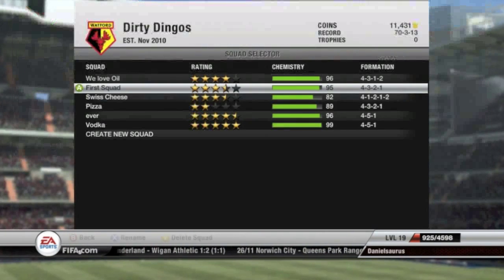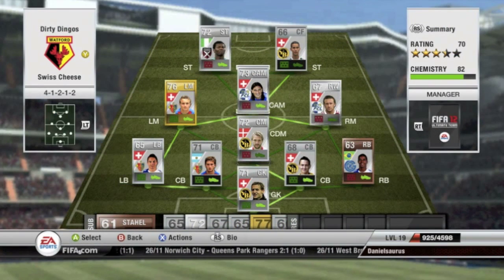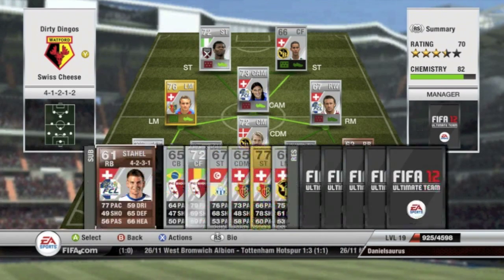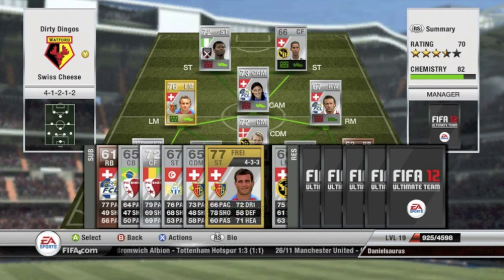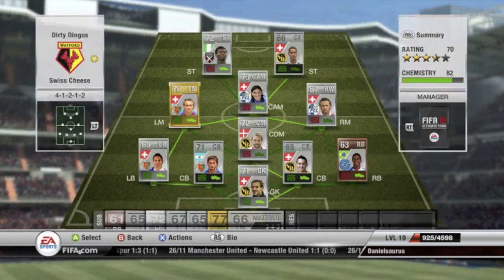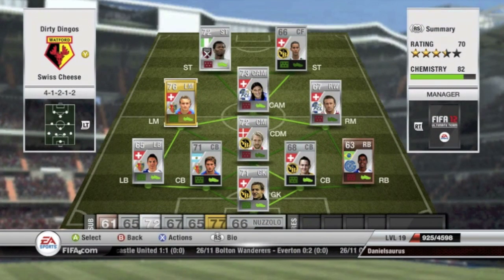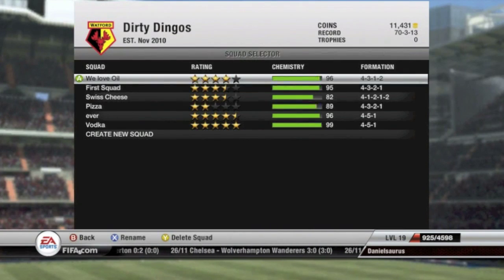We'll move on to the next squad named Swiss Cheese. This was my first squad that I did for Out of the Ordinary Squads on my channel, so most of you guys know this squad. On the bench we do have some other Swiss League players. I love Xherdan Shaqiri — he's just so good, an absolute beast player with a great long shot. If you guys want to see more on this squad, go back in my uploads and look up Out of the Ordinary Squads episode one.